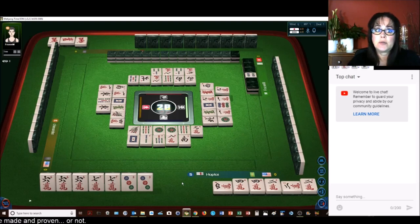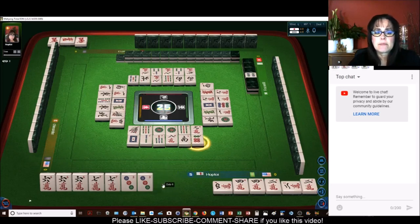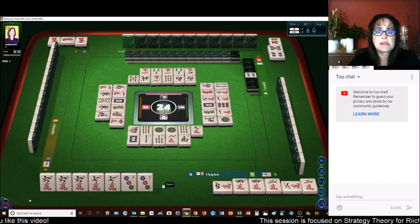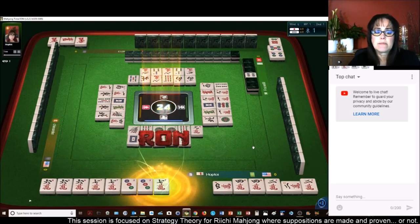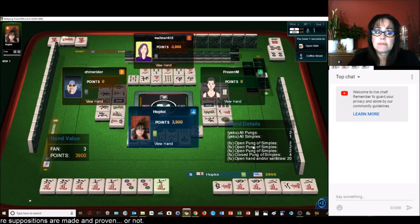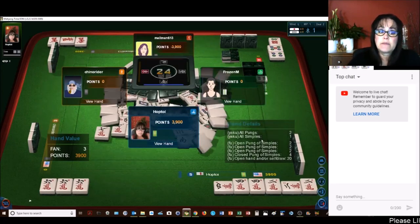Four bamboos. All Simples, all Pong — that's fine by me. Seven characters. Roan. Those three dots look like a sore thumb. All Pong, all Simples — three fun. It's a bit low, but it's a win. I'm very happy to Roan.